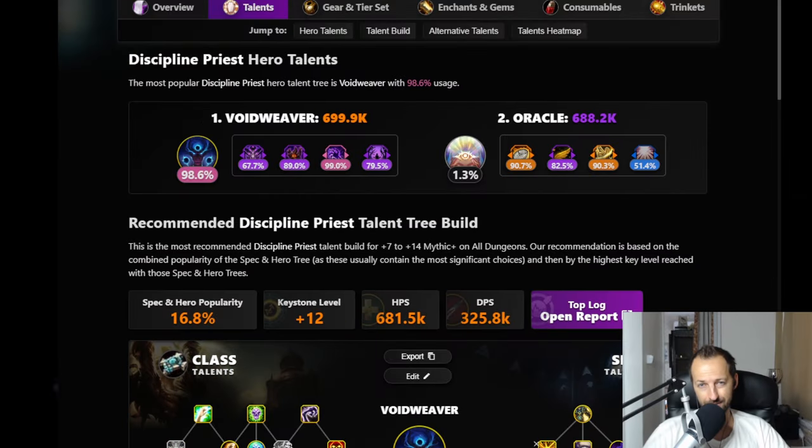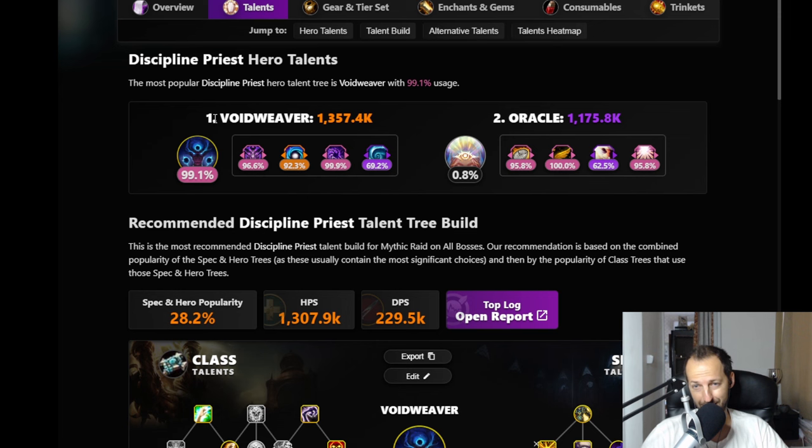Moving to Disc Priest - everybody's playing Void Weaver both in Mythic Plus and raid. There's absolutely no reason to make it harder with Oracle; besides, Oracle doesn't scale well with Disc and doesn't provide as much benefit compared to Holy Priest. Almost 99% are playing Void Weaver in M+ and over 99% in raid. There's some talk in the community that Disc needs buffs - I think the healing is fine, though being a priest in M+ is really tough.